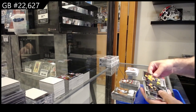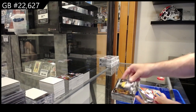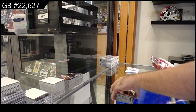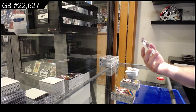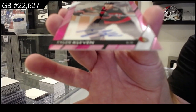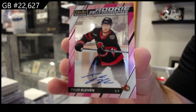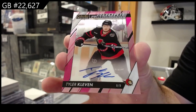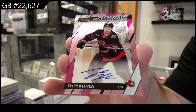Rookies of Delgazio, Coopening, Sweet Selections Askarov, Retro of Ekblad, and another auto — oh, that's sweet. Rookie Auto of Cleveland. A pink Rookie Auto. Sweet. A double auto box.